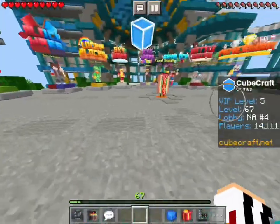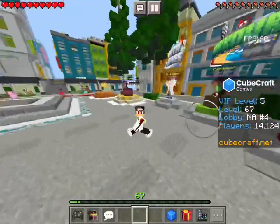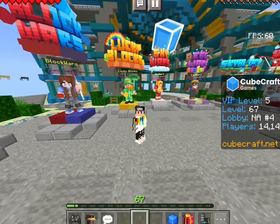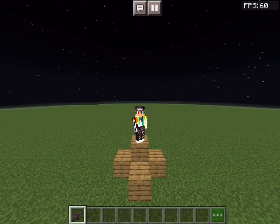Let's move on to the next pack. The next pack is a particle disabler. There's nothing else really to show except that it removes particles. However, it's still really important for improving your FPS, so you should download it. This is what it looked like at the start of the video, and this is what it looks like now — it is quite a bit different. And remember, there is still lots to go, so stay tuned.